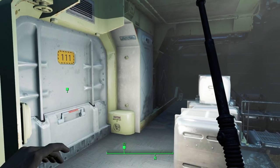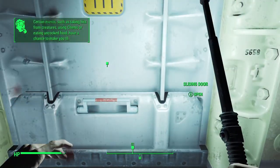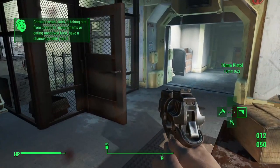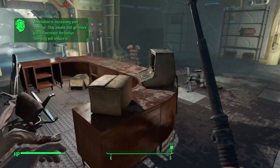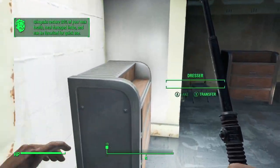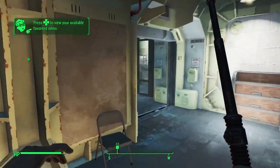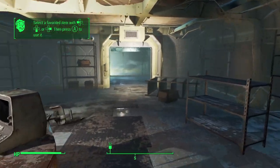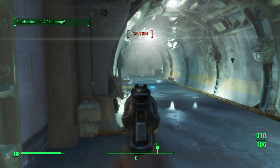Some of you might notice something looks a bit different — I have turned the crosshair off, I find it quite distracting. Another rule for the run is I'm going to use only automatic weapons. Obviously in the vault there are no automatic weapons, but as soon as I leave I can only use automatics. That coupled with the fact that I can't sell items means caps will be quite scarce, so ammo will be quite hard to come by. I've never really had a playthrough focused on automatic weapons.